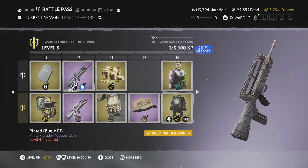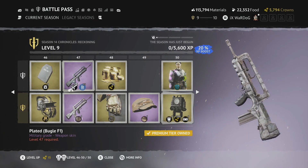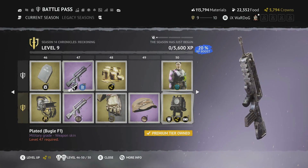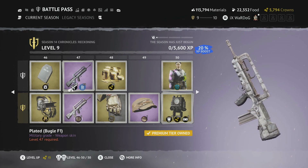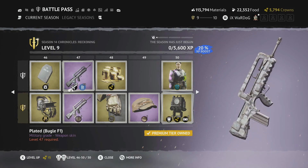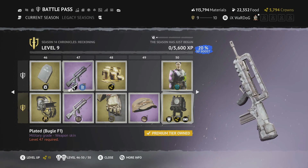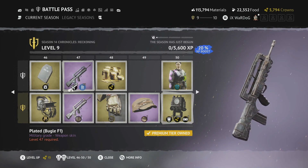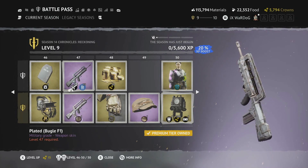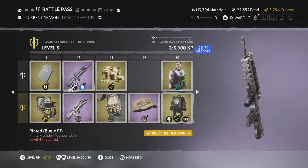Level 47 is the Plated Bugle — again a silvery version to match the L85, L86, and M4A1 skinline. It definitely looks like the devs have added skins to the most desirable, most-used weapons in the game — though don't quote me on that. Let me know in the comments if you agree.